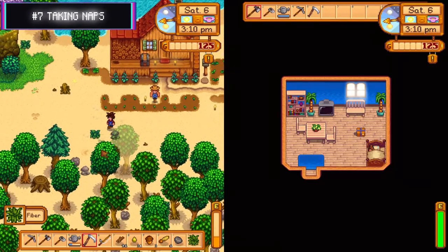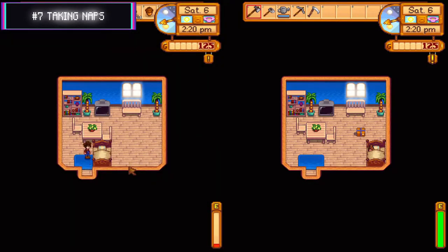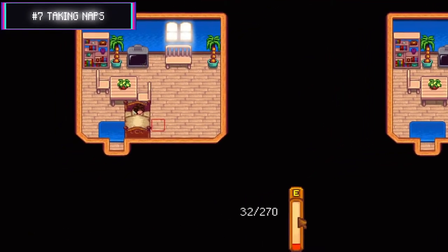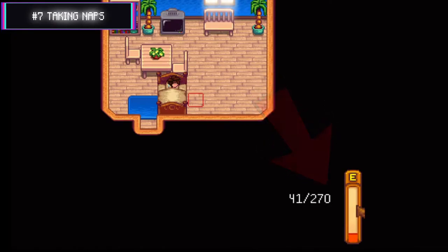Number seven: napping in multiplayer. Playing co-op with your friends and out of energy? Head over to your bed and click no when it asks if you want to sleep. Staying in the bed will cause your character to take a nap and regain energy, much like the hot springs. This is especially useful early on when food is scarce.